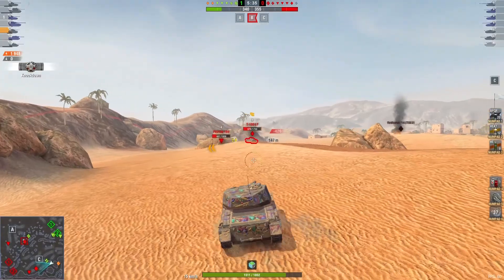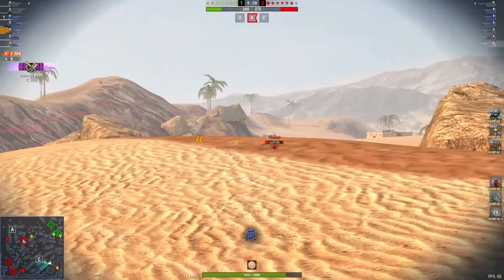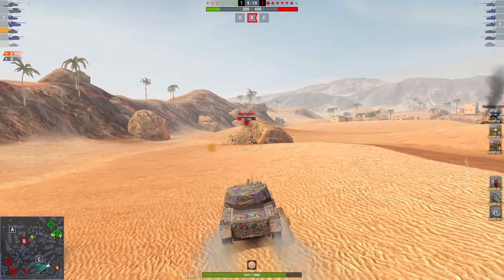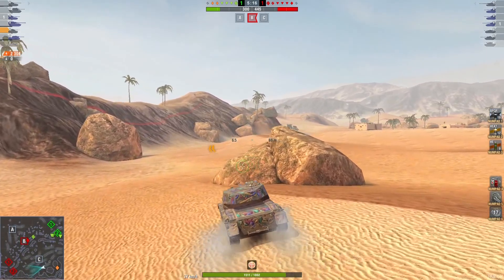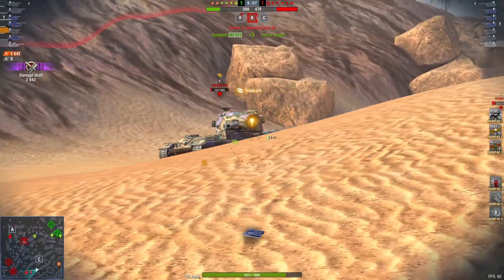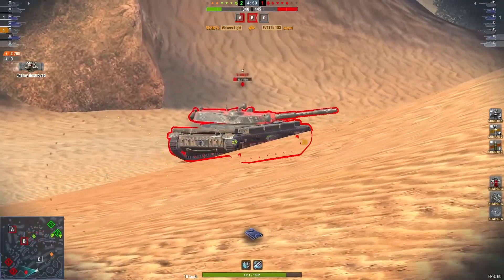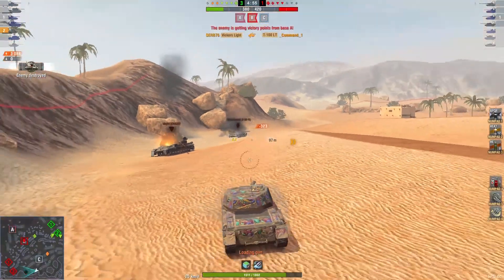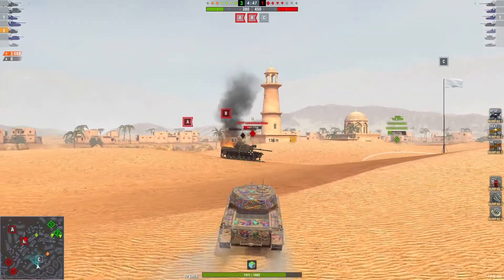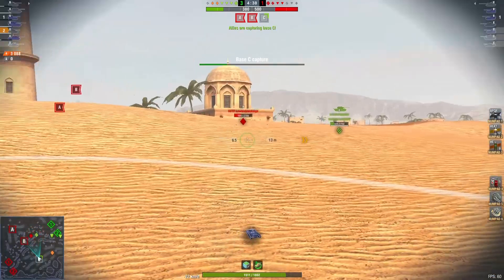Nice shot into the T100 LT. We've damaged them — maybe they'll add like a radiation armor protection from the T100 LTs, just an idea, so they can't light you up so much. Nice, nice. And bye bye to the Death Star. How does this guy go AFK? He's definitely gone now — two kills, 3088 damage. Quickly grabbing the cap.